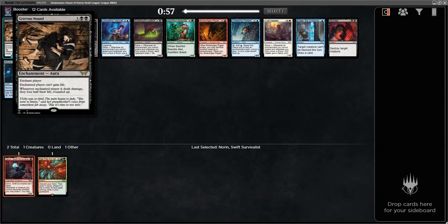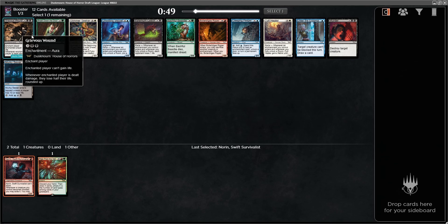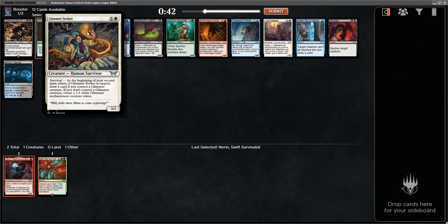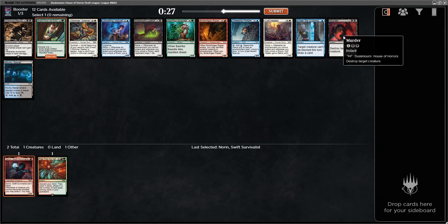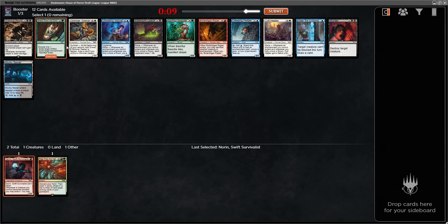Grievous Wound is not really that good — it's fine, but not good enough to switch colors. Everything else here is not great either. There's Breakdown the Door, which is fine. Glimmer Seeker is good but in the wrong colors. Murder is also good but also in the wrong colors. Breakdown the Door in this set hitting exiling enchantments is almost the same thing as Murder, so I think I'm fine with it. Let's take Breakdown the Door and see where we go.